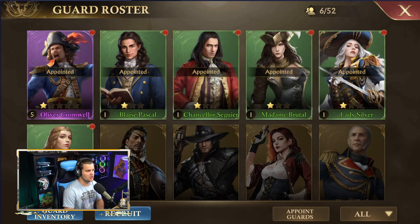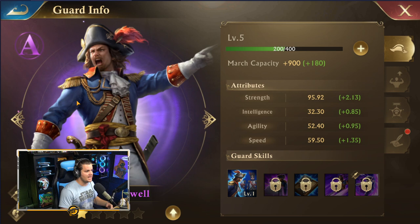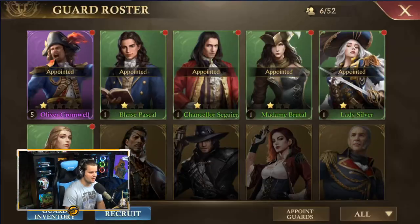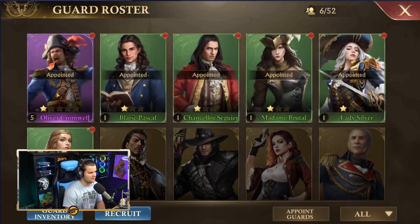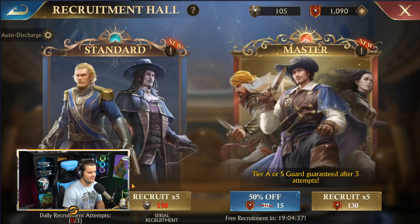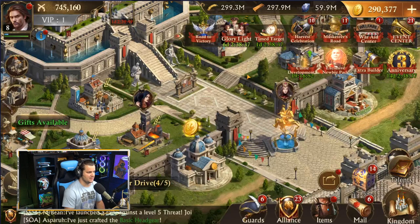You do have a card collecting component — you've got different guards you can appoint to do different functions in the game. At first I was really confused about what these guys were even for, but what you do is appoint them to different positions within your estate and they're going to buff different components of your army, your resources, etc. So pay attention to what they're adding. I've got this guy appointed as my military advisor — he's buffing my military. This guy's captain of the guard, this guy's an innovator. You can recruit different guards; obviously some of them will be better. You can level them up. He's one star right now — I can upgrade that, but I've got to find those resources from the recruitment hall. There's just more details in there that you guys can figure out on your own.